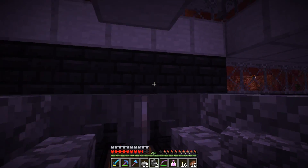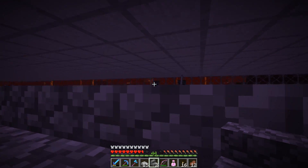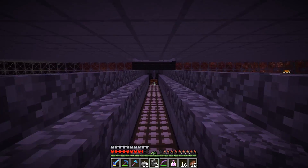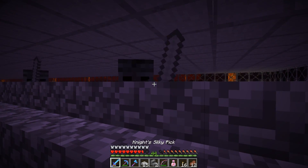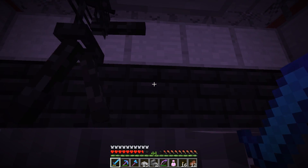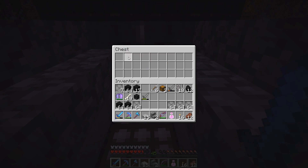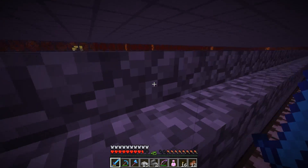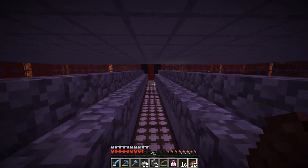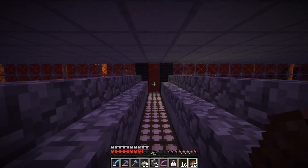This will be where the wither skeletons actually end up, right up here. All we need to do is look at these guys — that will aggro them — and then we bring them this way. As long as we don't go jumping within the farm, we should be perfectly safe, and they should come and hang out right here. Then I can kill them and get their drops. So there we go — the farm is now functional.